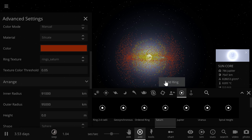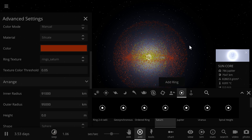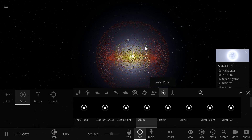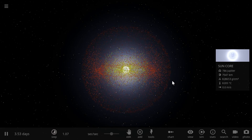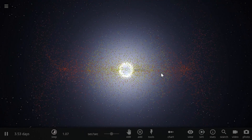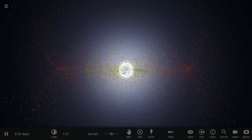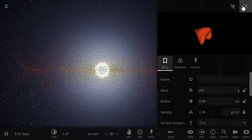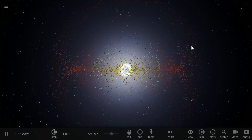On top of the convection zone there is the chromosphere, which is kind of hard to see here, and then there's the photosphere and the corona. We're not going to do those because they're not as important for the simulation. But basically this is the structure of the sun: the core in the middle, then the radiative zone, and the convection zone.